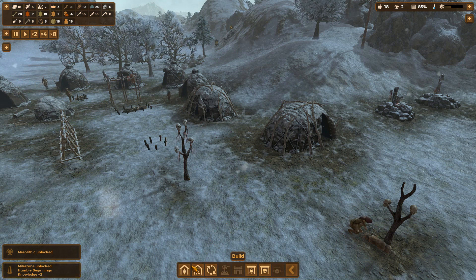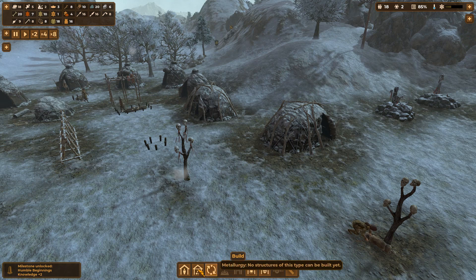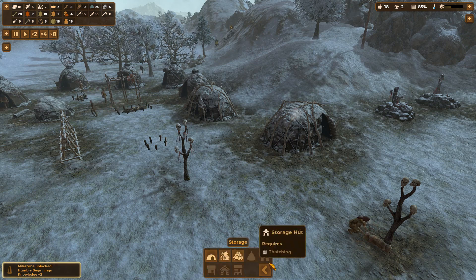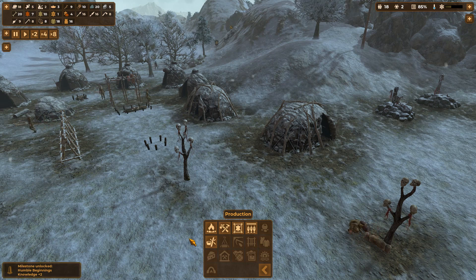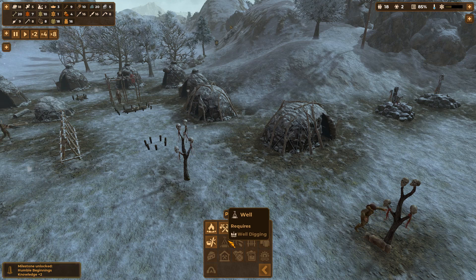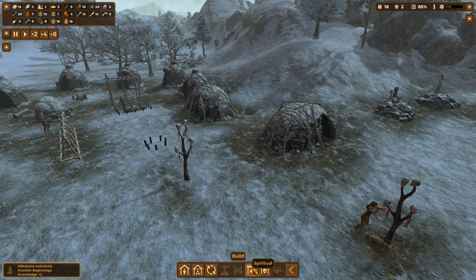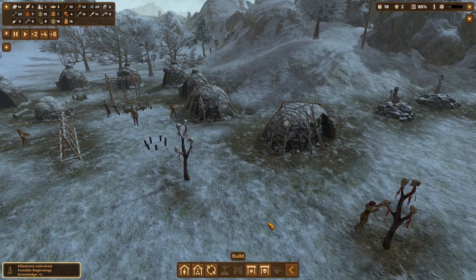Let's see if I've got new stuff that I can build. Residence - still basic residence. Storage, still the same. Production, still the same. Spiritual, still the same. Funerary, still the same. So everything is still the same, I can't build anything new.